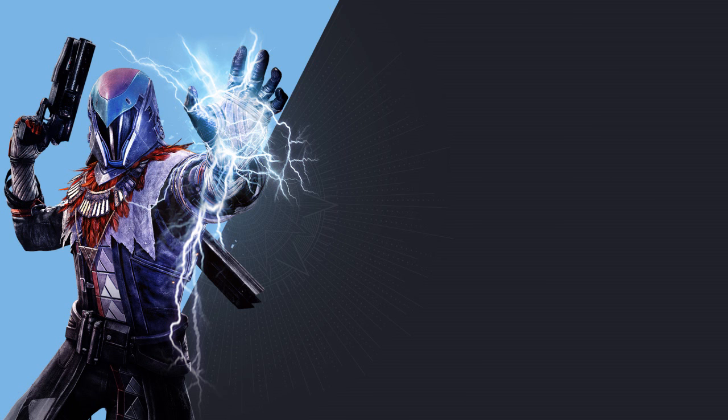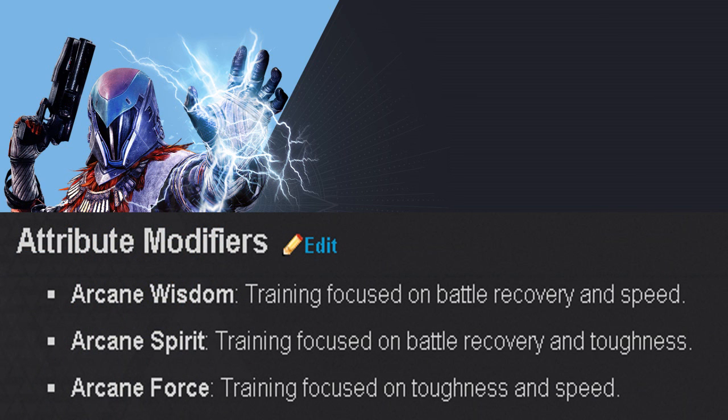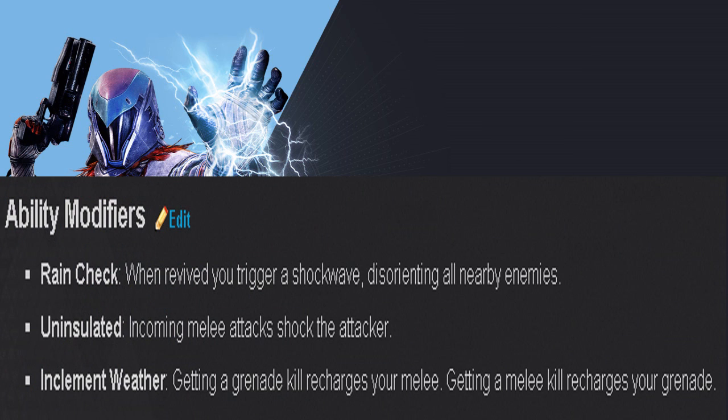The attribute modifiers for Stormcaller are Arcane Wisdom, Arcane Spirit, and Arcane Force, increasing toughness and speed, battle recovery and toughness, or battle recovery and speed depending on your preference. The ability modifiers include Rain Check — when revived, you trigger a shockwave disorienting all nearby enemies. That's mainly useful if you die a lot, but you never know when it'll be handy depending on the battle. Uninsulated — incoming melee attacks shock the attacker, which the Titan's going to love.